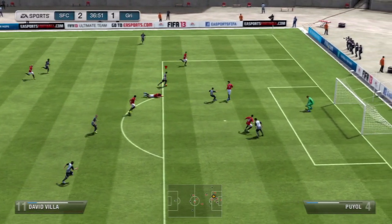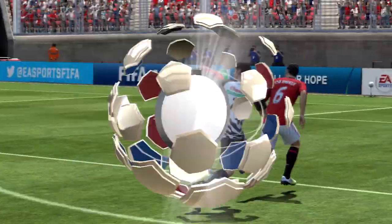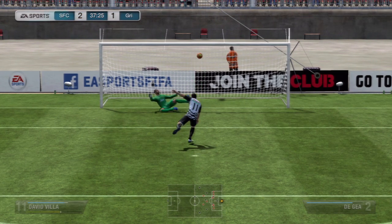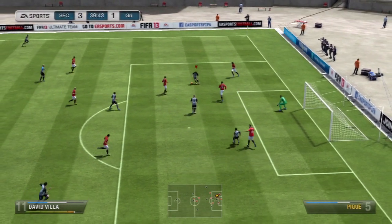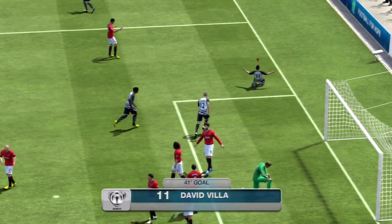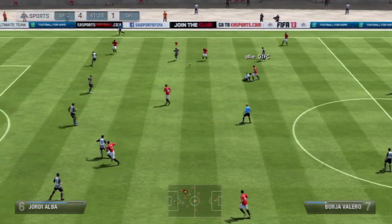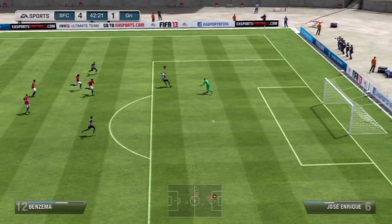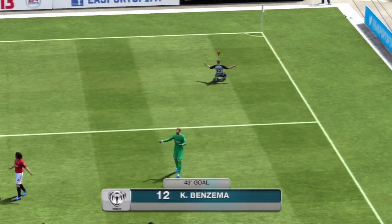David Villa did some nice skills, got past two players, and was taken out by the third - a penalty. Villa stepped up himself, going up and down the middle as usual, and put it into the back of the net for 3-1. Then Villa again cut inside, cut back outside with a roulette, and finished to make it 4-1. Almost straight after that we put an over-the-top through ball to Benzema, who did two scoop turns around the keeper and put it into the empty net for 5-1.